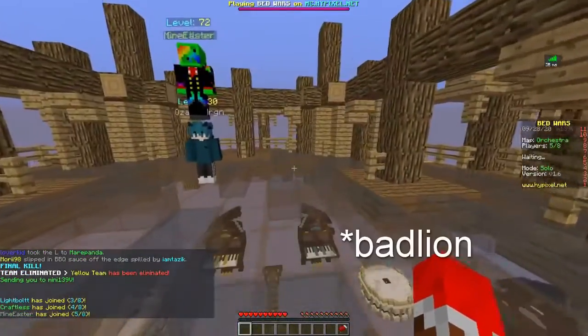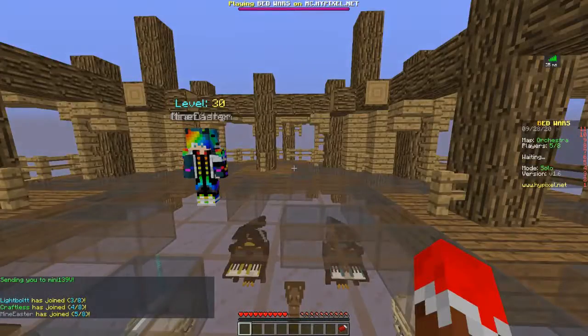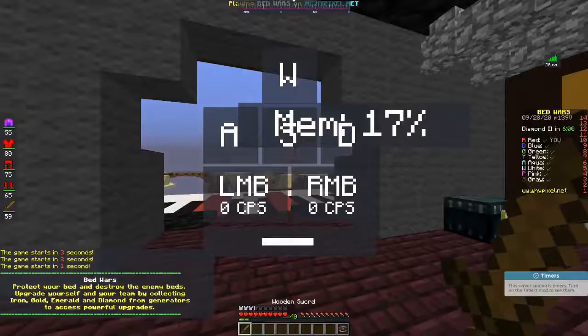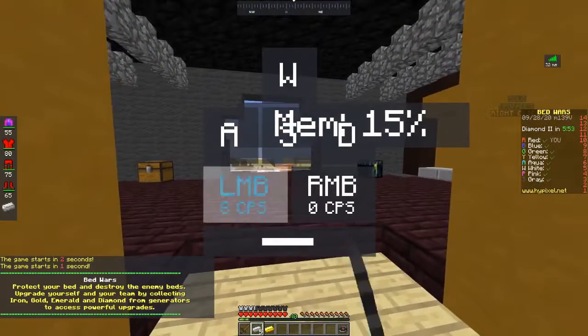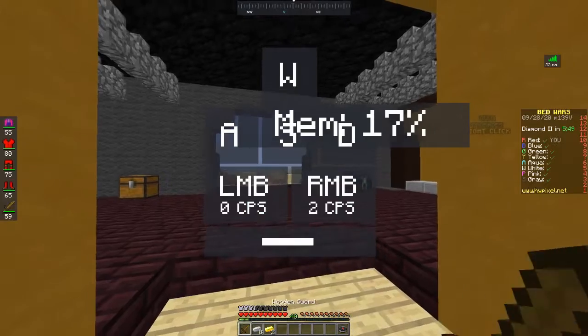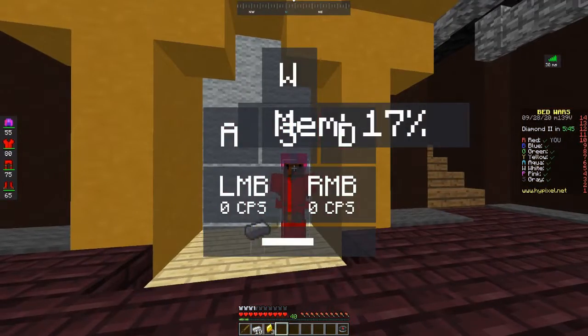You might have noticed but I have Optifine installed, so I'm going to quickly enable some mods that should help us out a little bit. Okay, I've turned on some mods. As you can see, you can see my movements — when I'm pressing space, when I'm clicking, my CPS, right and left mouse button, and also my WASD. It's very clean — you like to see it.